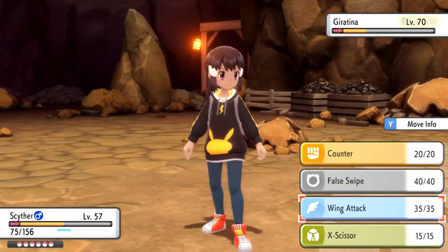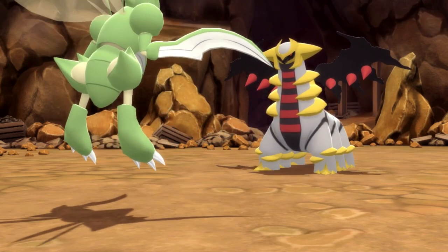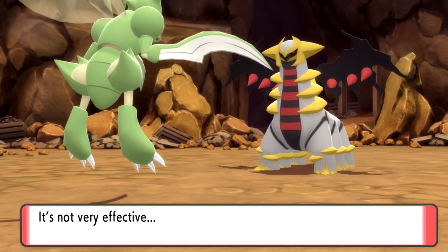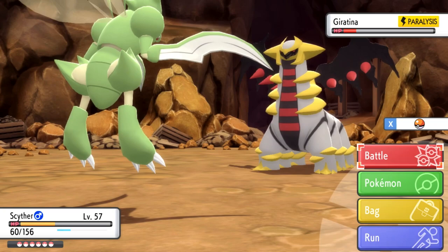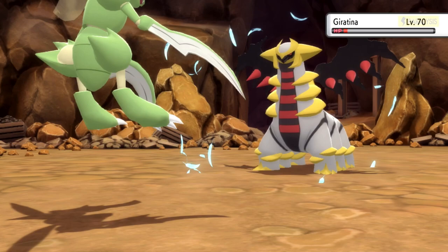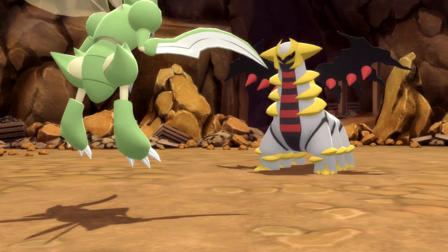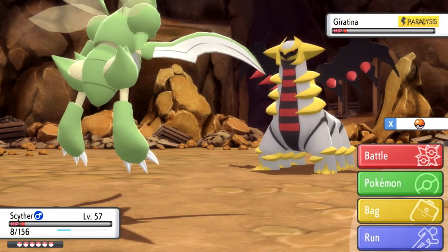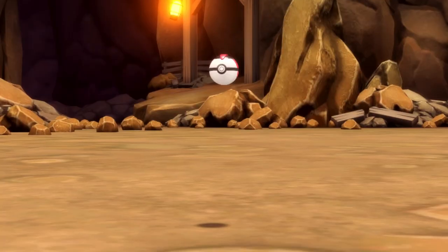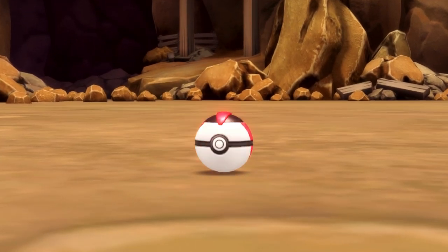I go for a Wing Attack, which is pretty risky because I don't want to KO it. Giratina uses Aura Sphere — pretty scary, fighting a Legendary Pokémon in a cave. I go for a Wing Attack again because I'm feeling a little brave. I don't KO it. It's paralyzed — goes and hits me. I survive somehow. Get its HP really low. At this point it's time to catch it with the Dusk Ball. I throw a Dusk Ball but that didn't work, and I think I just went in with the Timer Ball because I cut to the Timer Ball part. And there you go — just like that, we got Giratina. Fantastic.